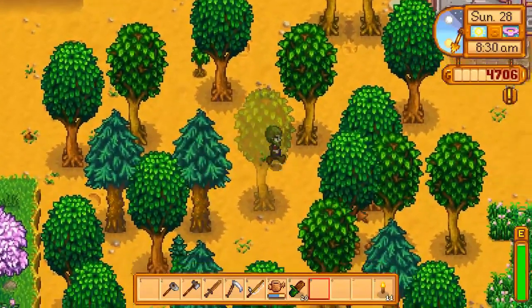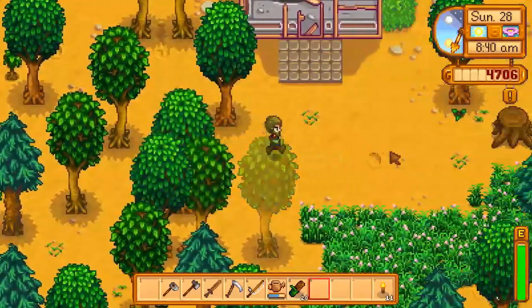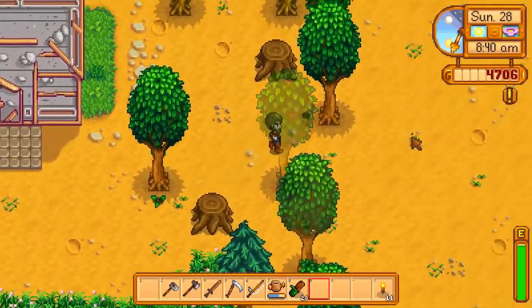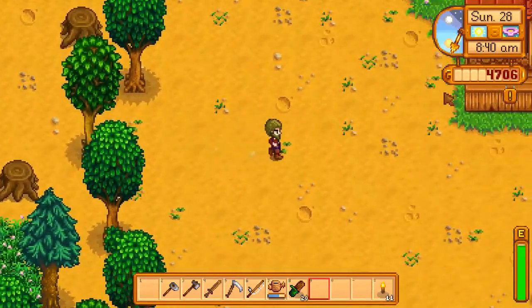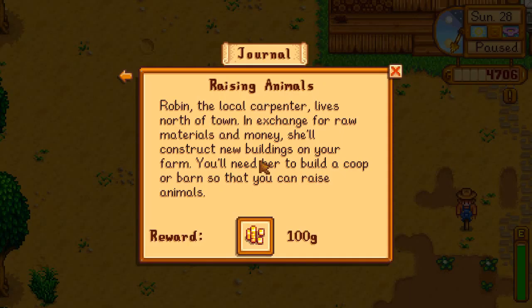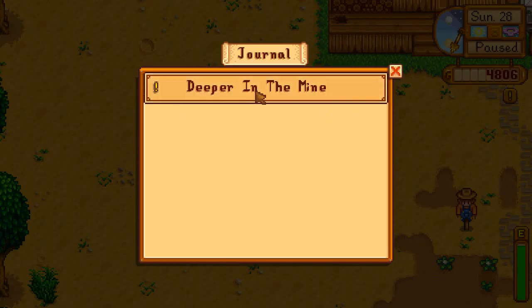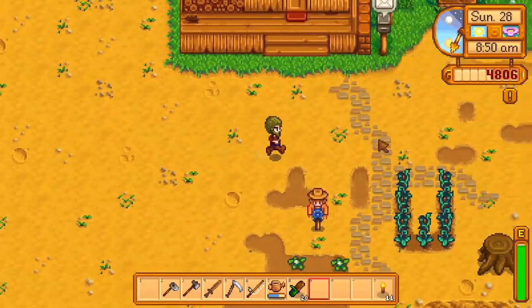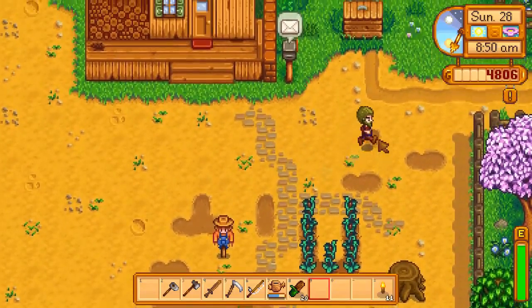We should head out to the Blacksmith — it should be ready by the time we get there. Also, we completed the quest: Robin the Carpenter, north of town — build a coop, 100 gold. And that doesn't lead to any other quests. The only journal quest we have now is the mines one, so we'll leave that for later.